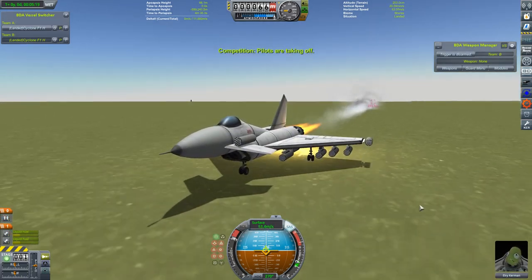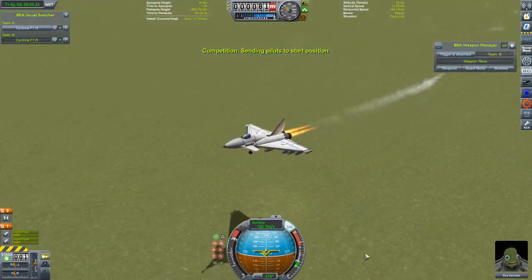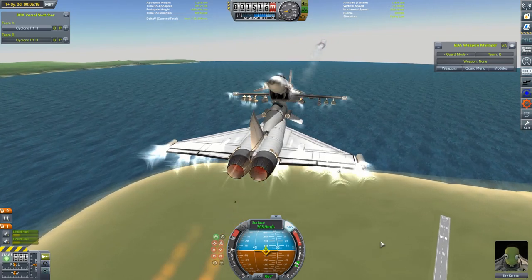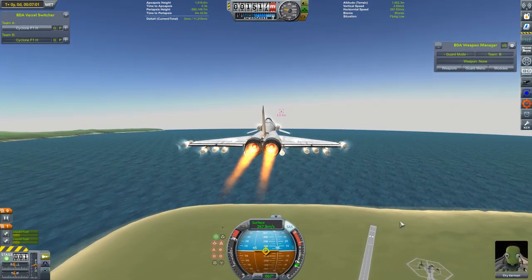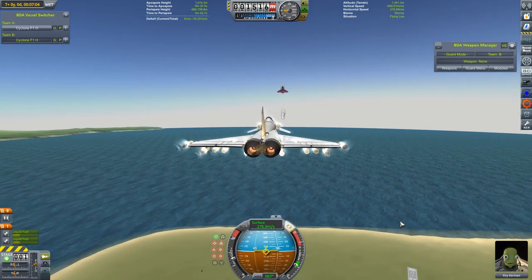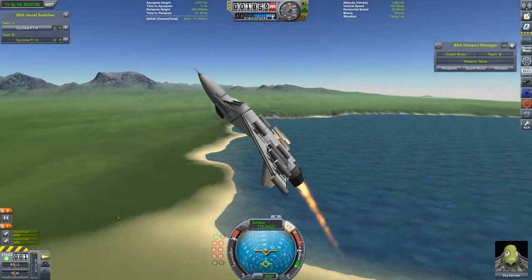This didn't go too well to begin with, because as they didn't really have any weapons to fire at distance, they just flew straight at each other and then flew into each other. Not a great start, but I persevered. I went into the autopilot settings and notched down their maximum speed, hoping they would actually get an opportunity to fire at each other before they flew into each other.